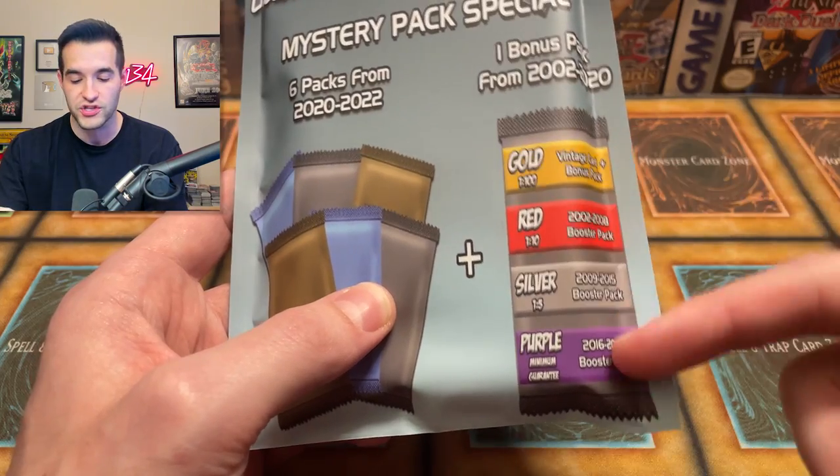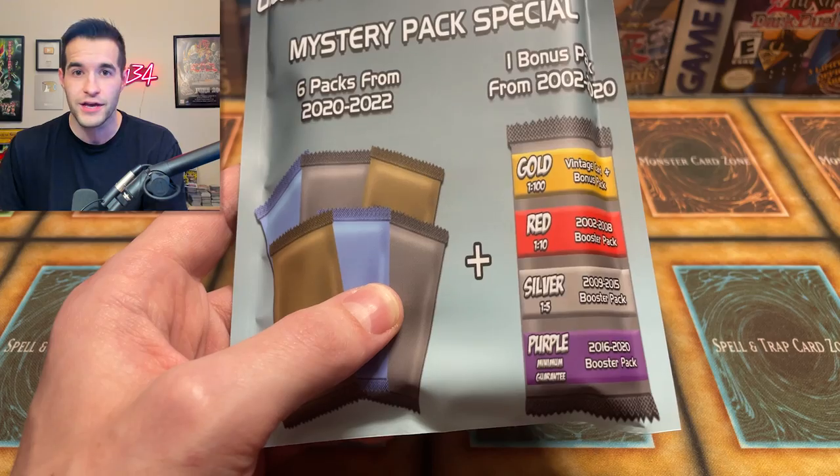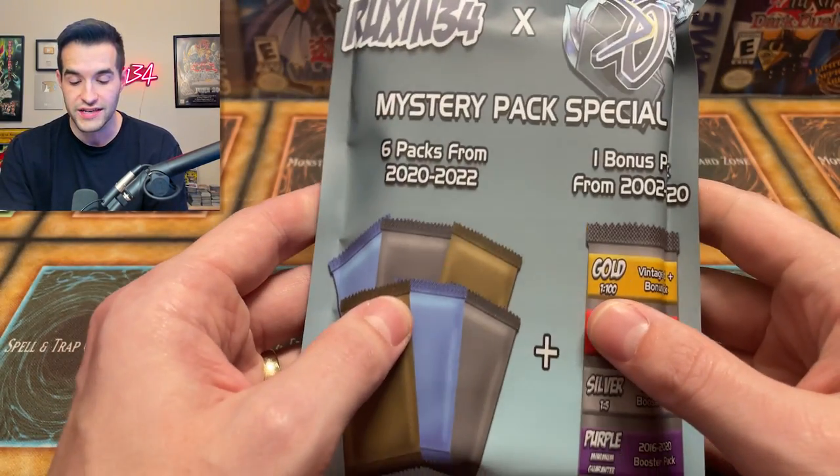There's also one other thing where you can get a booster box redemption of the newest booster box, and that's randomly inserted through any of these — it could be in purple, silver, red, or gold. You could just get an extra booster box. So if you do get that, you hit up SassyAuto and he sends you a new booster box. This is the 1.0 edition, so this is our first time doing it.